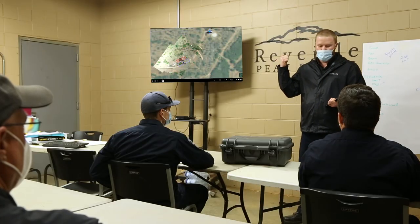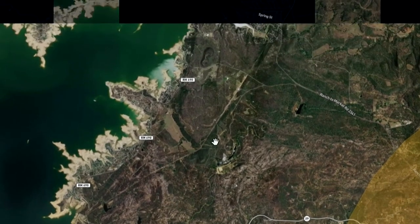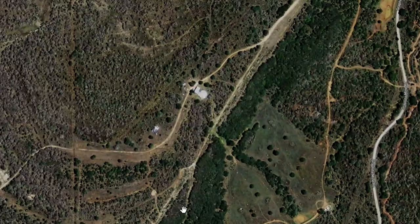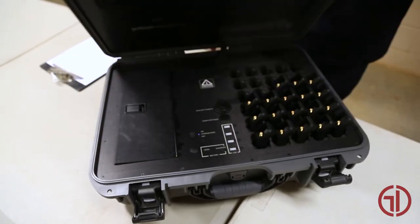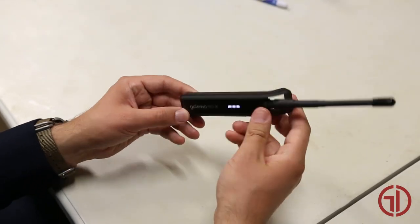Now that we've got a current map, the next issue is establishing a reliable data network connection. Due to our remote location, as well as the tornado knocking out several towers, we do not currently have any cell or internet connectivity available. To solve this, we will be deploying a Gotenna mesh network. These devices create a network that supports critical short-burst data communications for mapping, messaging, and personnel tracking.